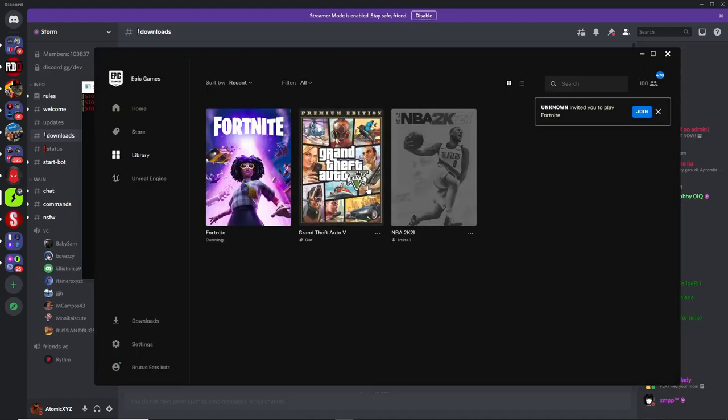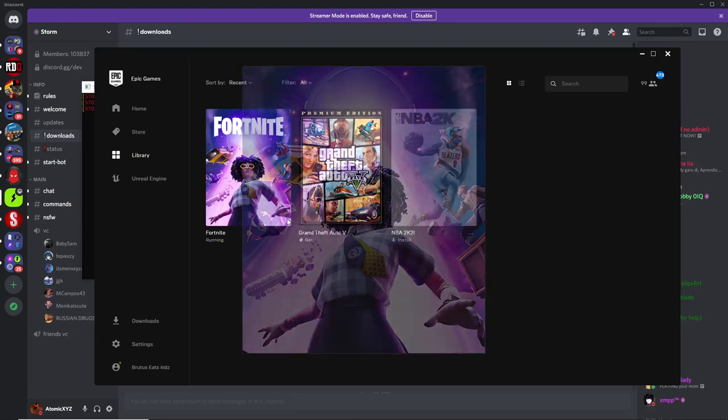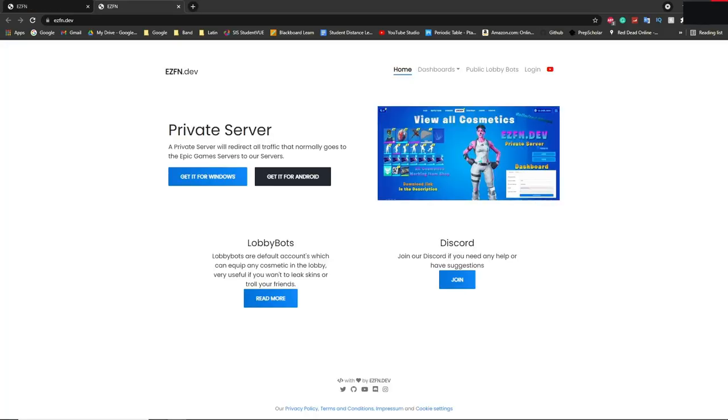Make sure that you have Fortnite installed on your computer, that it works, and that you're on the latest version — otherwise this will not work. You also want to make sure your antivirus is off, because it could interfere. Now just wait for the game to launch and you will be in the private server.